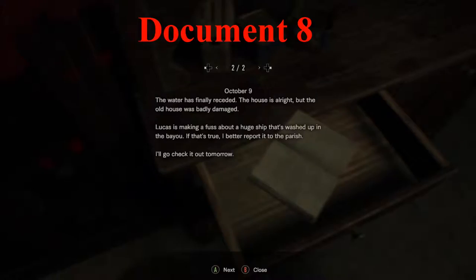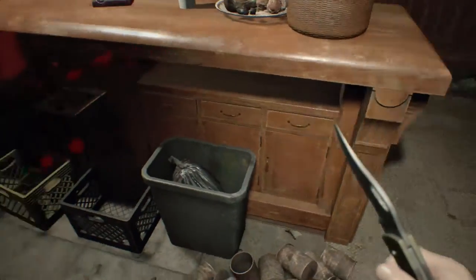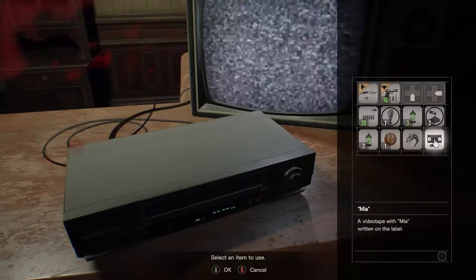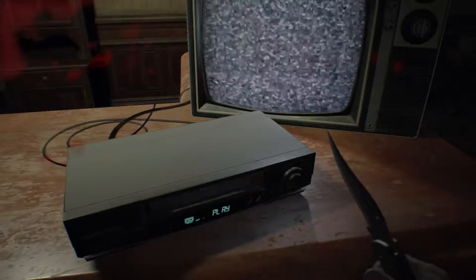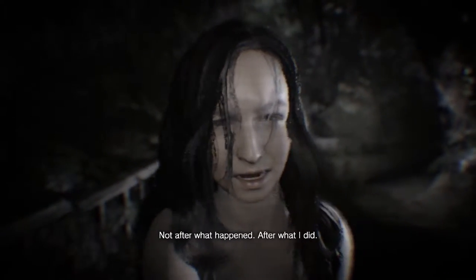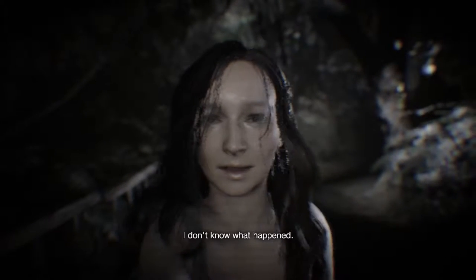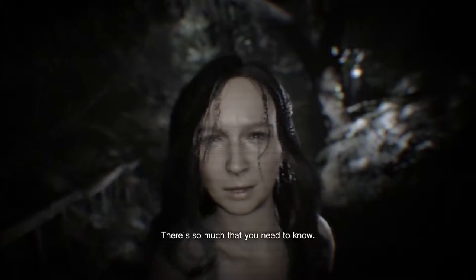Remember, read both pages. 'Ethan, if you find this, I know I can't expect anything from you — not after what happened, after what I did. But I just want you to know that wasn't me. I don't know what happened. There's so much that you need to know.'